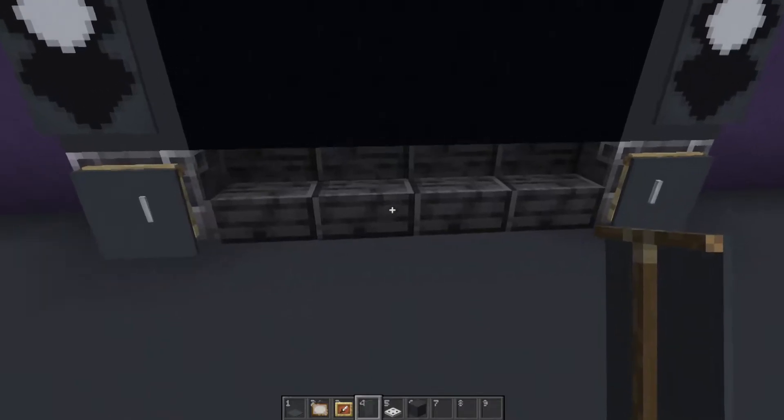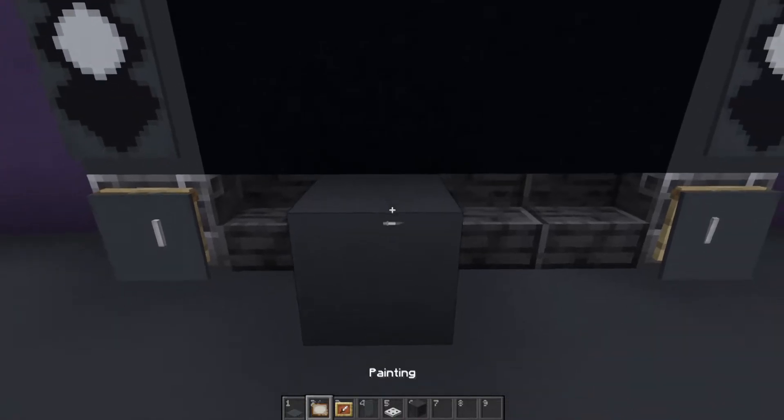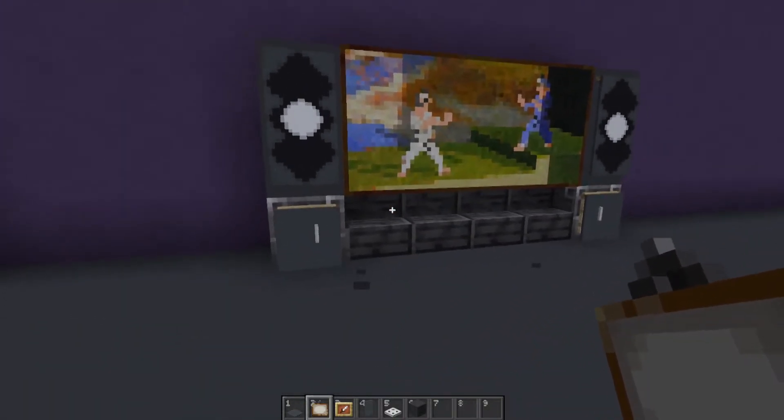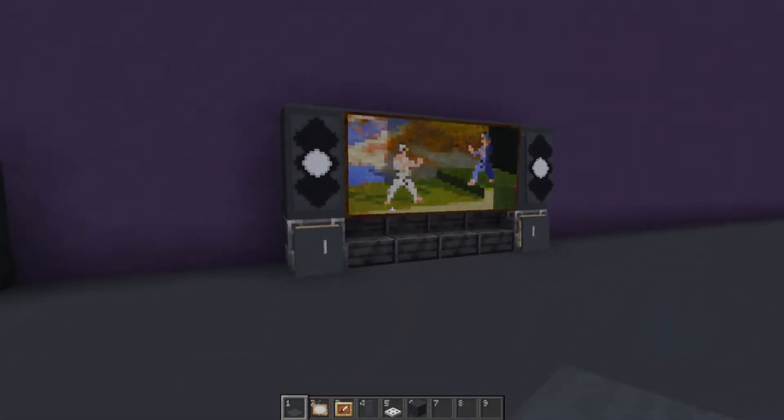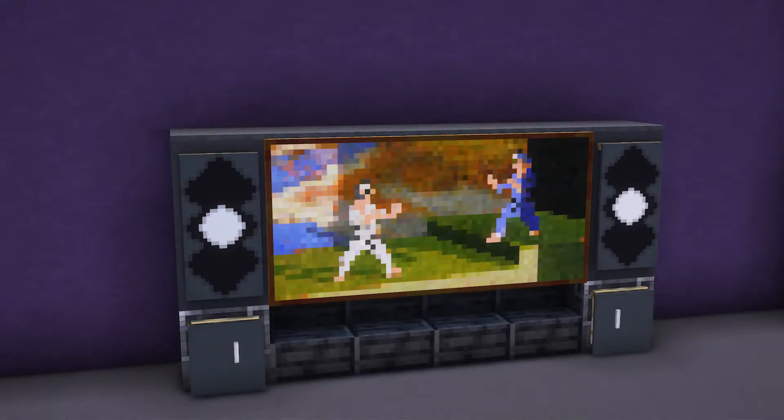And of course we will need a temporary block to put our screen on. And the pièce de résistance — just a little cap on the top, just to make it look nice and neat. Beautiful.